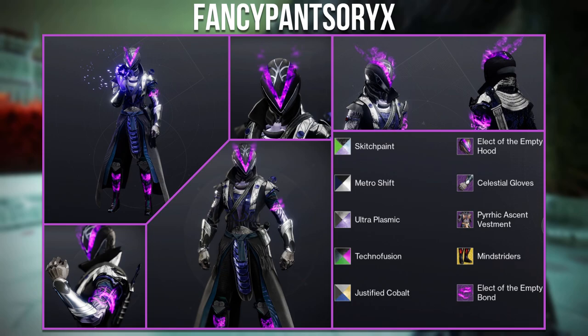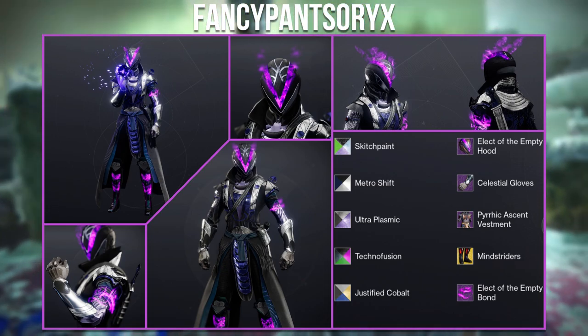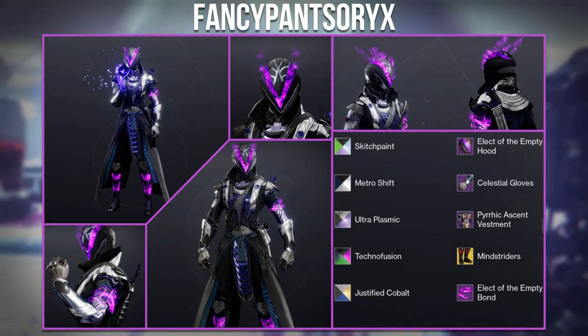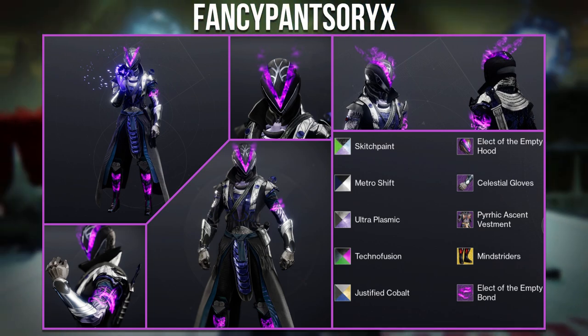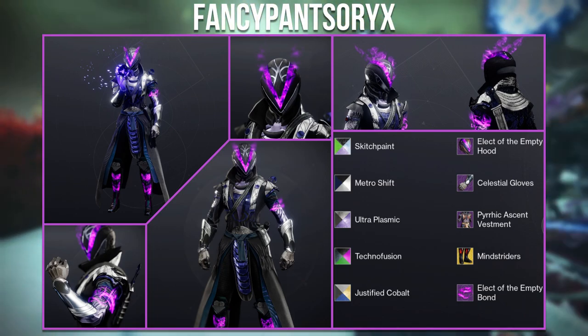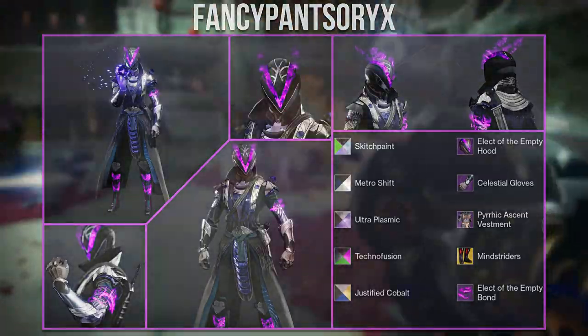The final Warlock set is from Fancy Pants Oryx. The new void ornaments on the helmet and bond blend really well with the Mind Striders ornaments, and it's quite impressive how they managed to use a different shader on every piece. With Ultraplasmic on the robes adding a nice blue shine to complement the purple, it's overall a very clean void Warlock.